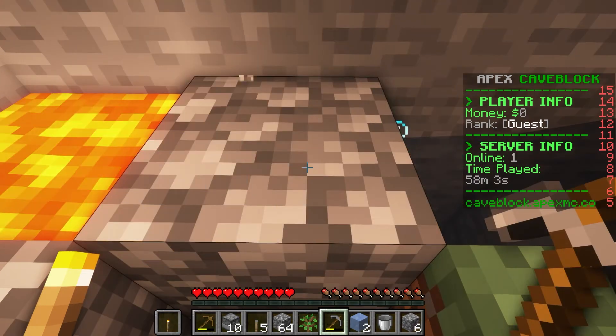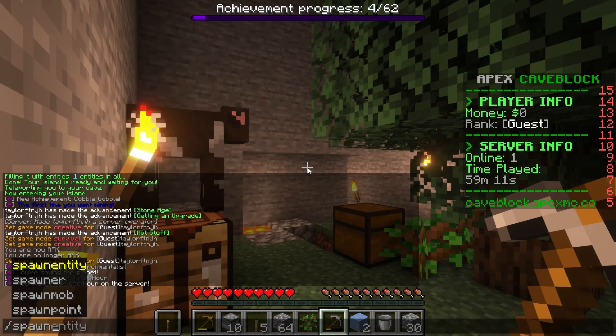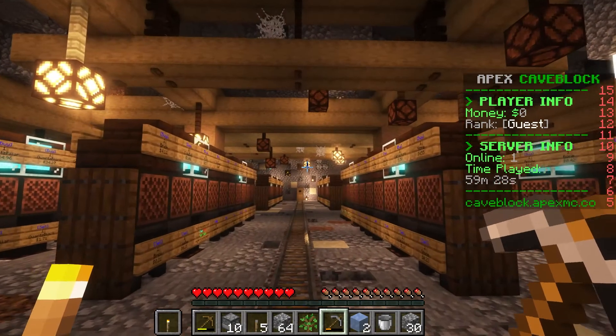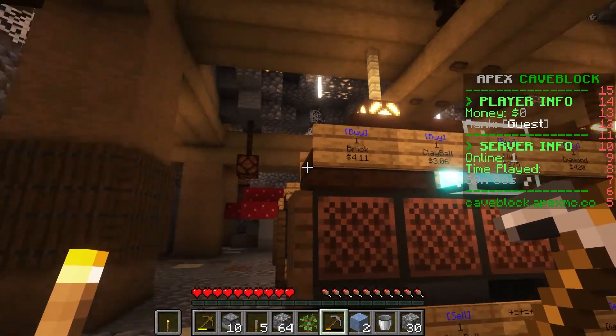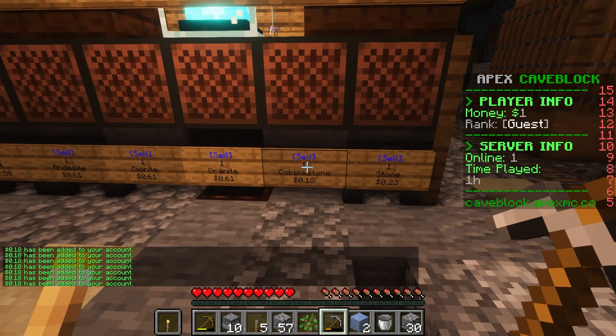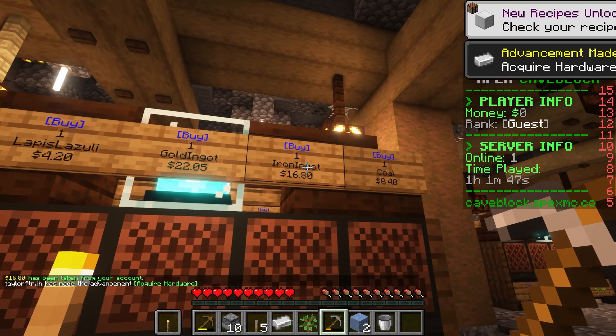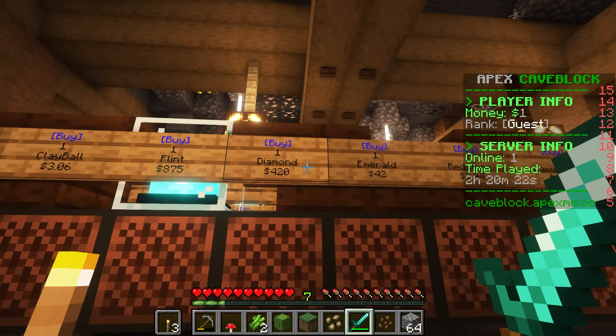Now that you have a decent amount of cobblestone, you can choose to return back to the lobby by using the /spawn command to visit the shop once again. Now you can sell the blocks from your inventory in order to gain in-game currency, which is used in the server shop. Using this, you can purchase other blocks, including iron ore or even diamonds to upgrade your tools.